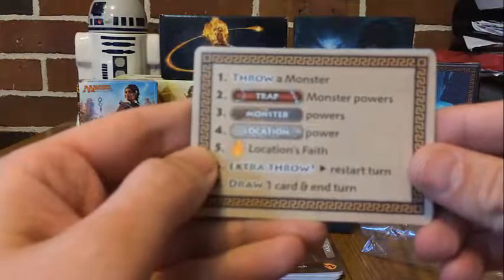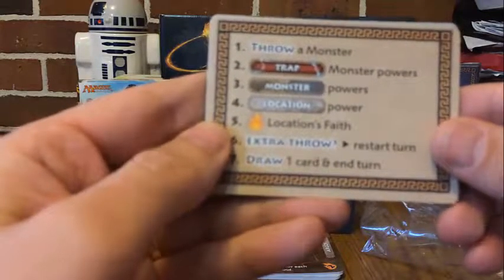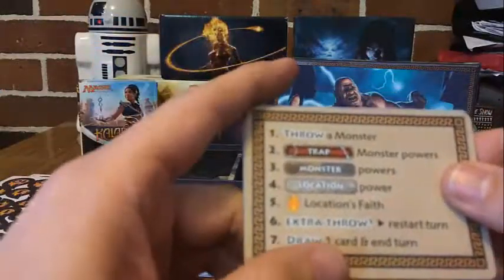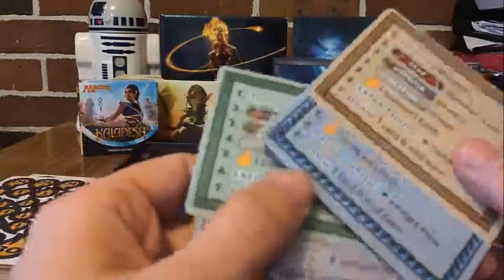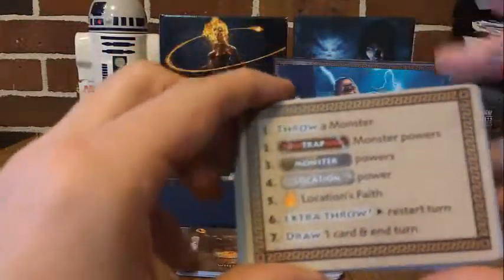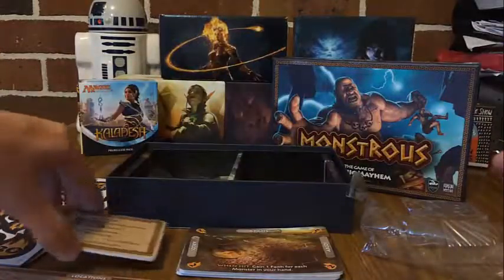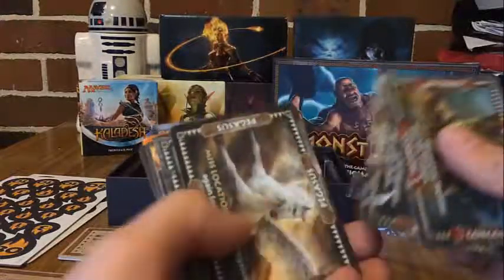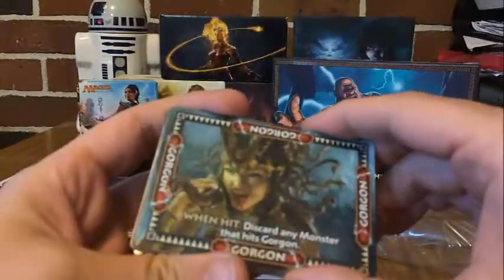And then we've got our little turn cards, which show you what you're doing on your turn. So you throw a monster, trap it with a monster, then take your monster turn, then your location, location is faith, and an extra throw if you've got one. Then you draw a card and end your turn — everyone gets one of those so we know where we're going in our turn. A pretty cool little addition.